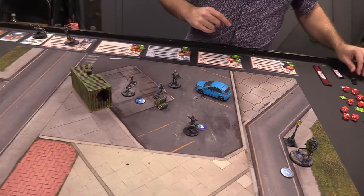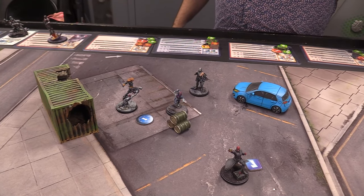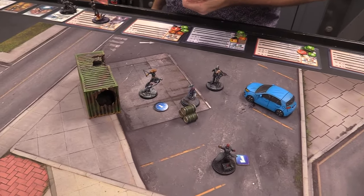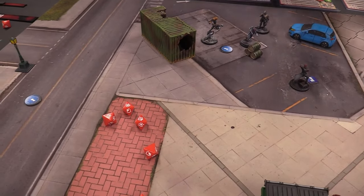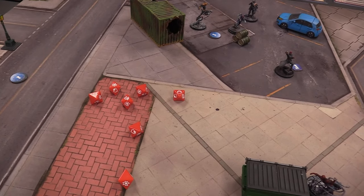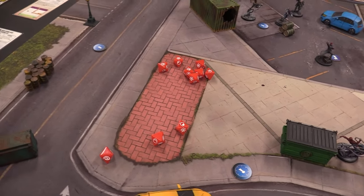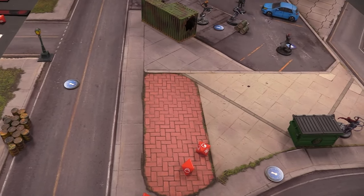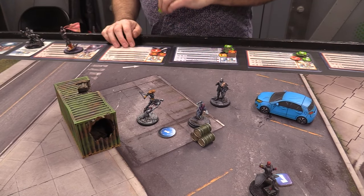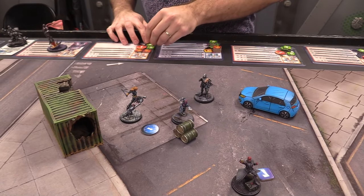Crossbones — temporarily size five on top of terrain — Plasma Beams Black Widow, a five-die energy attack. Two crits plus spending to change a skull to a hit — four successes. Black Widow defends one, reduces by one, and takes three, leaving her on one health. Crossbones gains one power from the plasma beam and pays two for Hit and Run, but he already moved and attacked as his action. Screwed up.